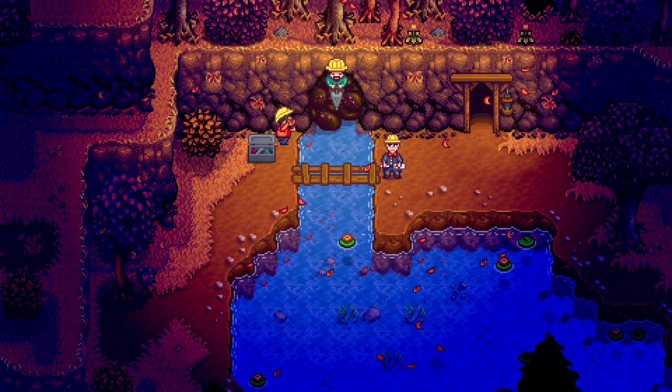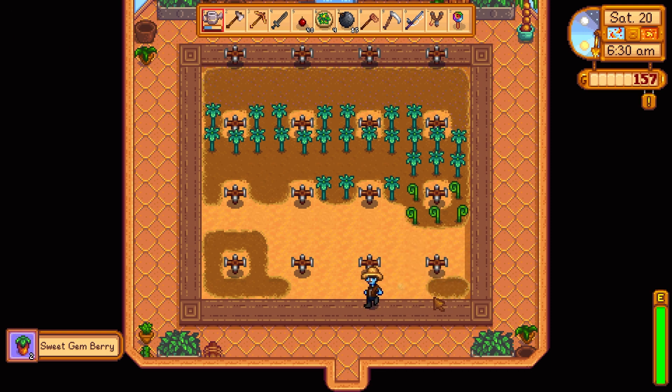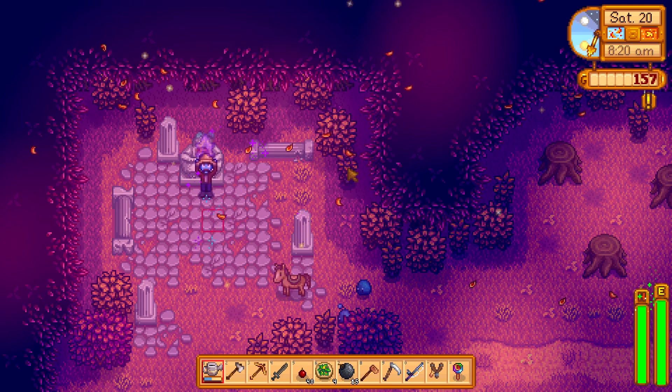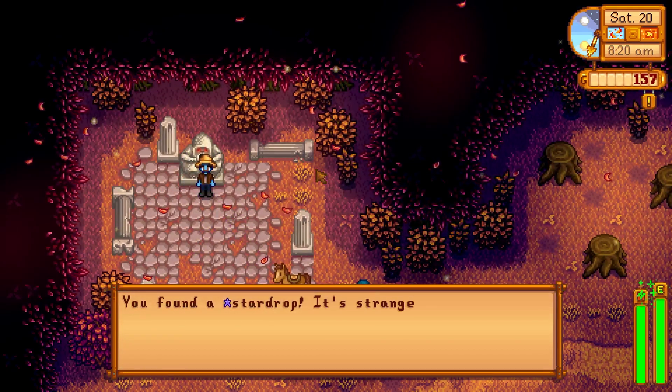We go grab our golden pickaxe because it's ready. And then there's Morris and his boys getting rid of the glittering rock. Day 76, we get our sweet gem berries and take those over to get our other star drop. It was mead — I was right.